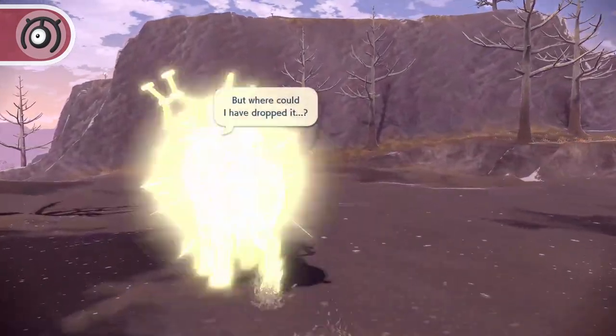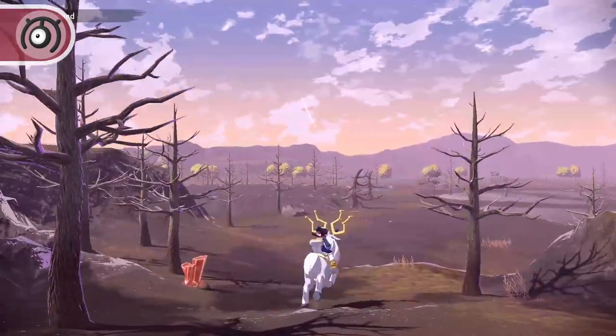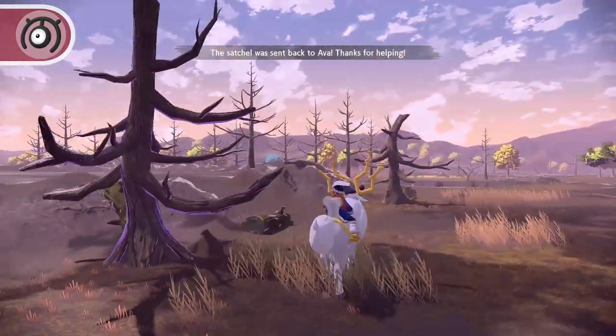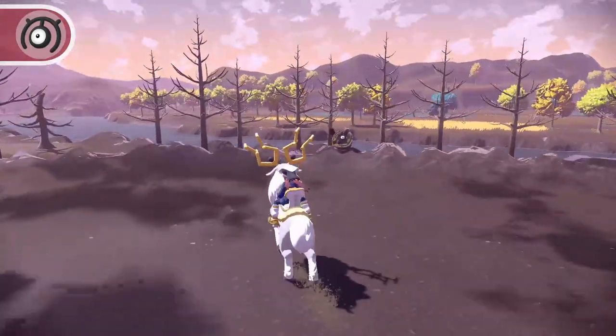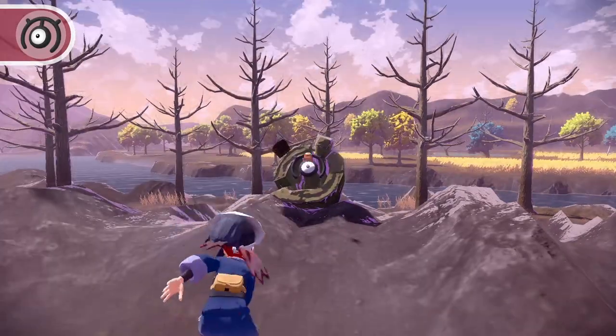Travel out of the south exit of the Bogbound camp and travel the short distance to Ursaluna's boss arena. Once in the ring, look for a downed tree facing inwards towards the arena. Here you'll find the resting Unown M.